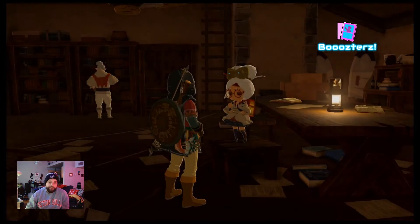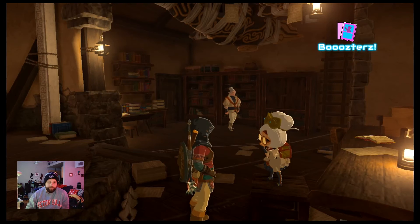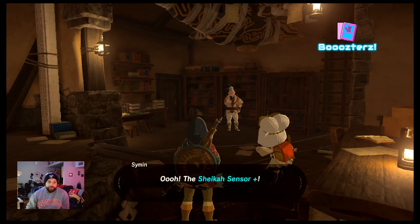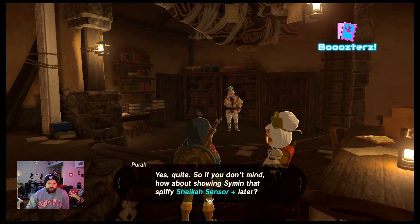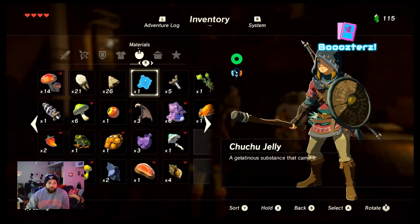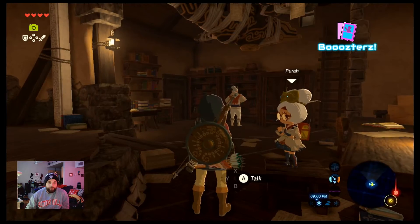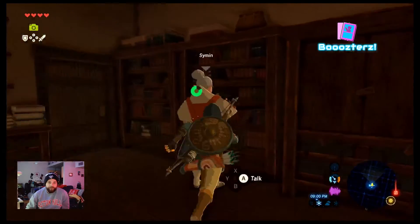I don't know why — I guess to hunt things. Because now that I have that, Symin's gonna say let's do this — find things for me. Let me see, do I have the shaft? No, I only have a spring — that's not even a shaft. Okay so I can't level up anything else.